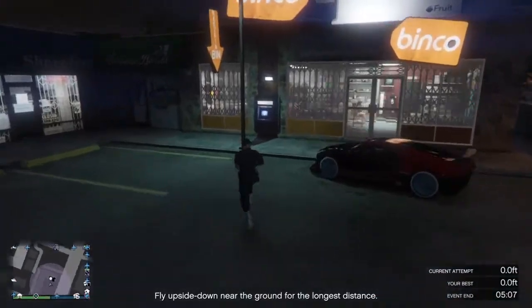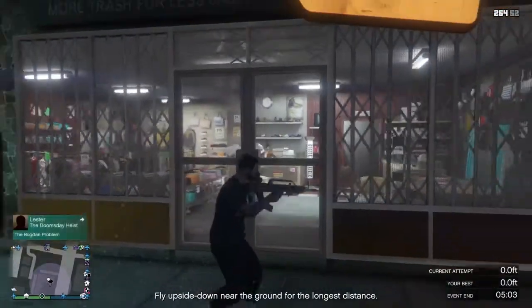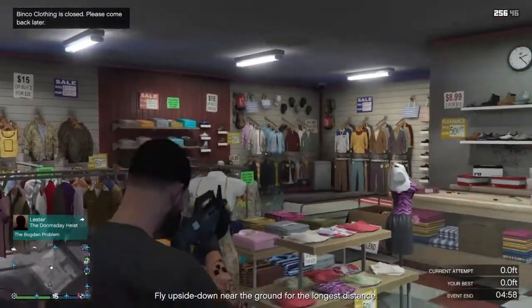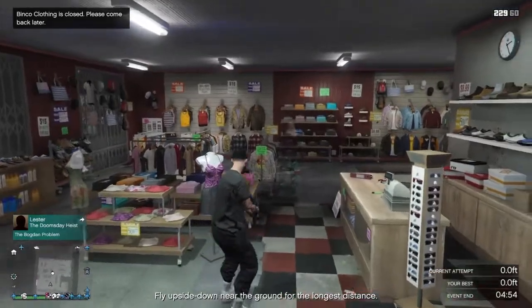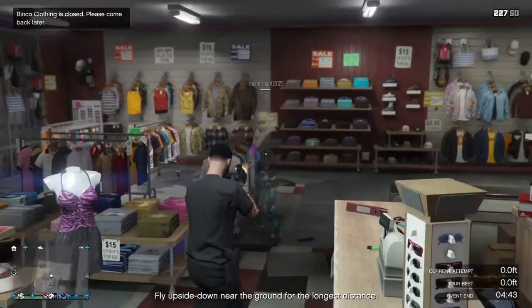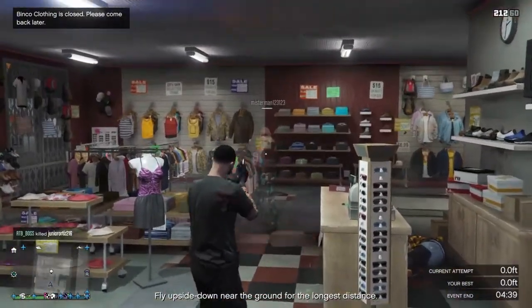All right guys, so I found another online guy — he's not in passive mode. We're gonna go ahead and shoot up the store. You guys can see on the map it says he's not in passive mode either. That proves to you guys that we're not in passive mode — he's gonna pull out a gun. So you guys can kill cops, you guys can do CEO missions without anybody killing you.